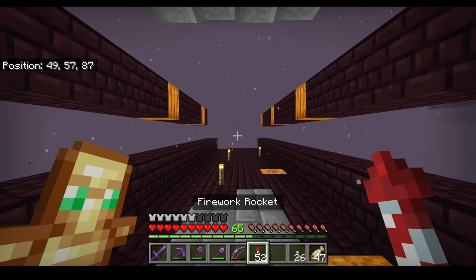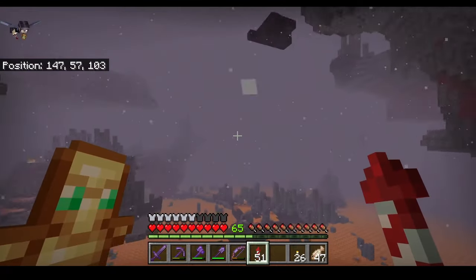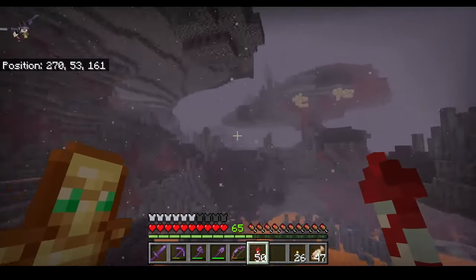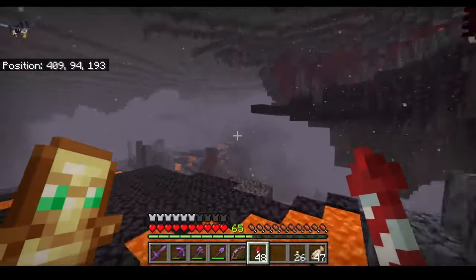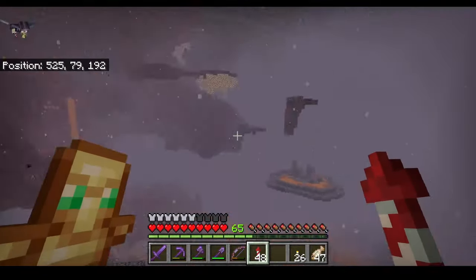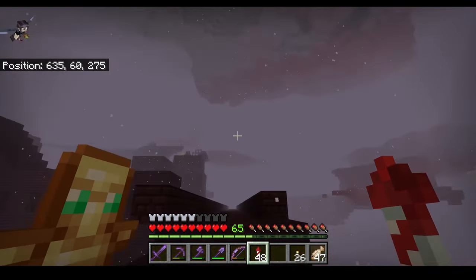In order to kill the Wither, you're going to need to find a Nether Fortress so that you can fight a bunch of Wither Skeletons and collect their skulls. I know there's a Nether Fortress somewhere around here — not a Wither Fortress, a Nether Fortress — and here it is.